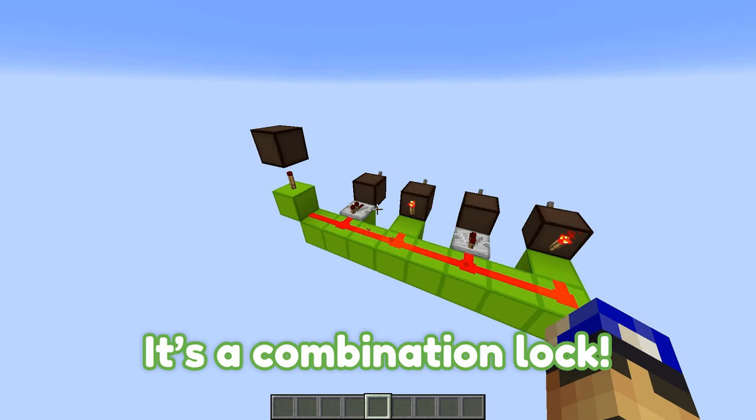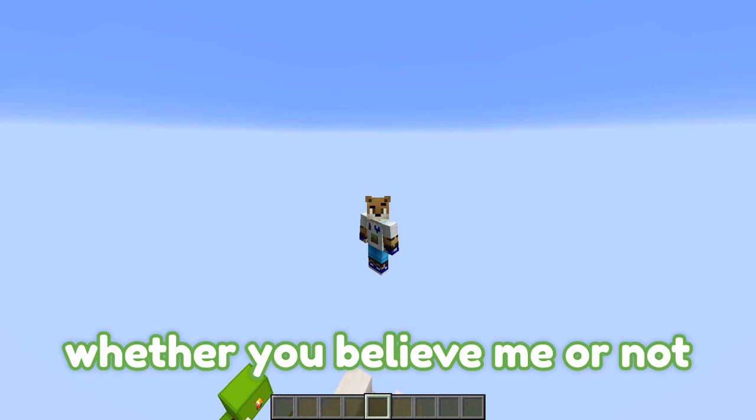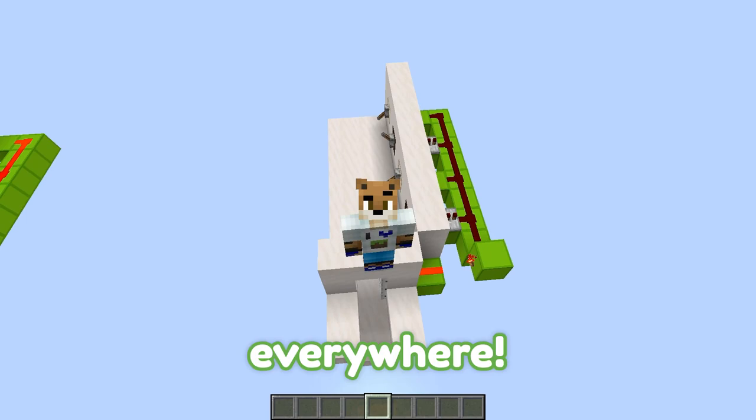It's this circuit. You may not recognize it right away, but I'm pretty sure you've heard of it before. It's a combination lock — the same locks we use on doors so that our friends can enter our bases. But how in the hell is this the most useful circuit in all of Redstone? Whether you believe me or not, buckle up, as today we explore why it's literally everywhere.